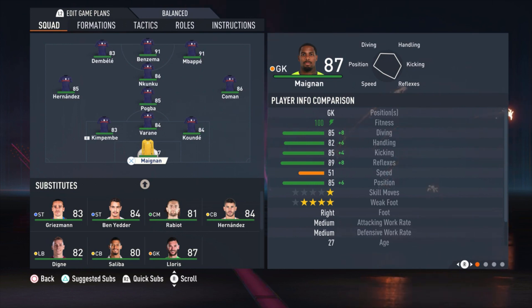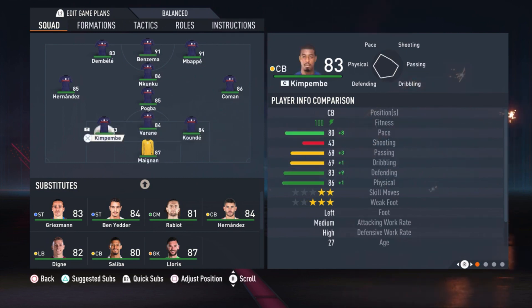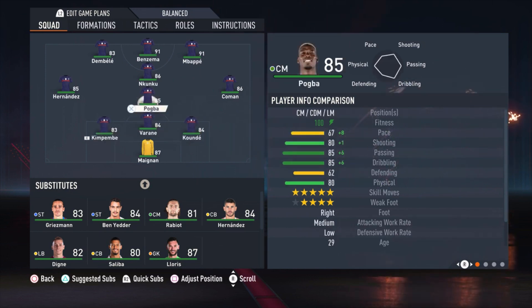Maignan is the goalkeeper — you can also choose Lloris if you want, it doesn't matter that much, just pick the goalkeeper that you like the most. Koundé, Varane, and Kimpembe are the center backs. I think these three center backs are in the top five in FIFA from the best center backs, so we are just playing with three center backs. They are so amazingly good that it is a really solid 3-0 in the defense.